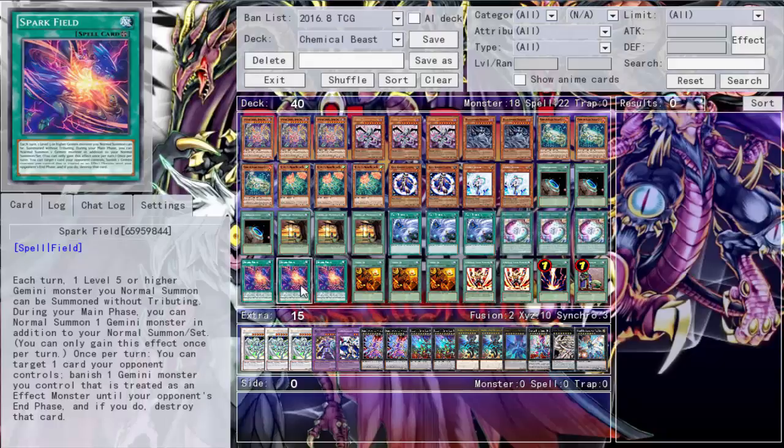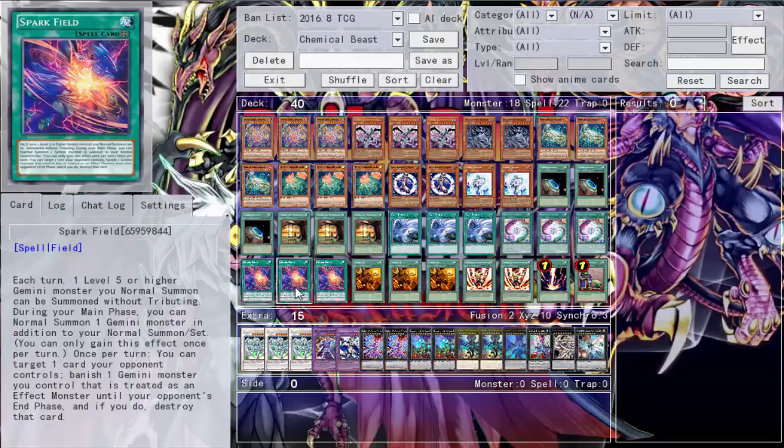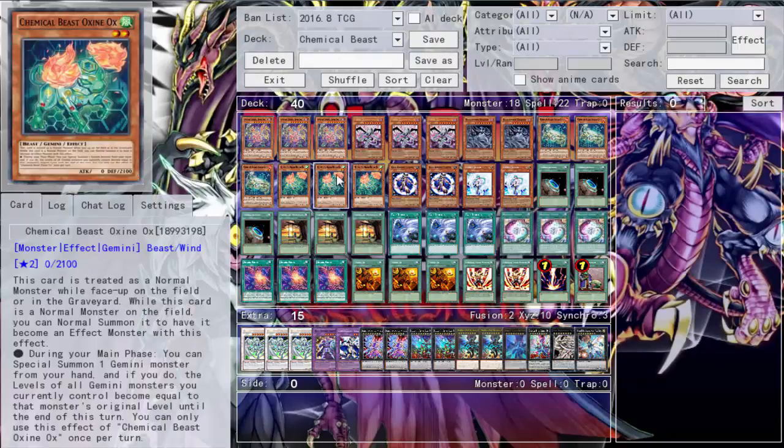So if your opponent sets a bunch of back row, you can Spark Field summon Dark Storm Dragon, get its effect — send one face-up spell or trap you control to destroy all spells and traps on the field. Since I run no back row, I'm not wiping my own stuff, just theirs. The third Spark Field effect is also great: once per turn, target one card your opponent controls, banish one Gemini monster you control — it's treated as an effect monster — to pop that card, and the banished monster returns at your opponent's end phase. Pretty much pop a card and get your monster back.